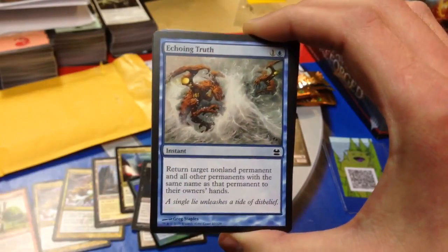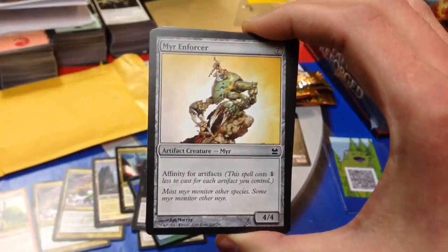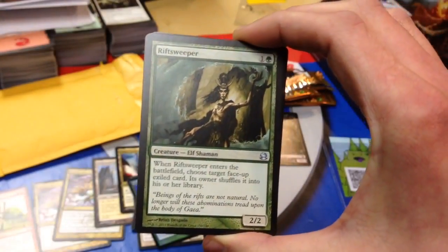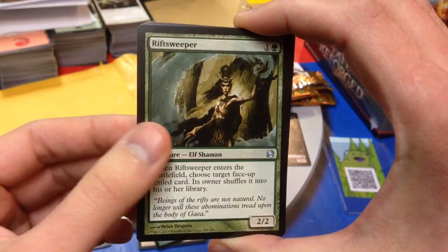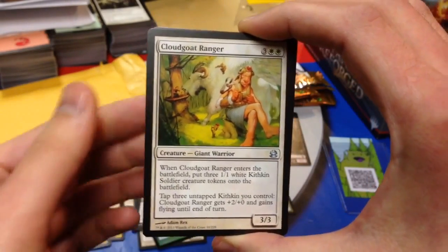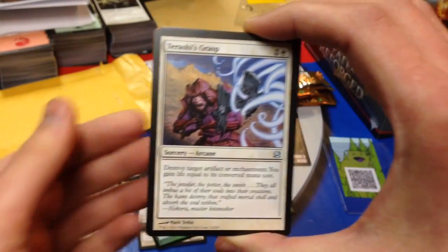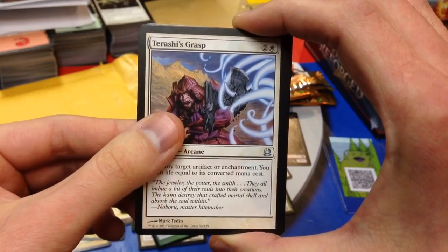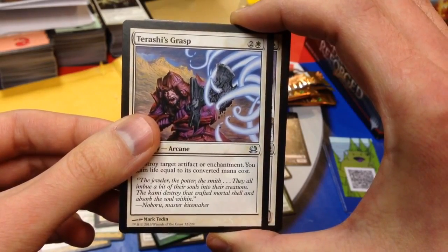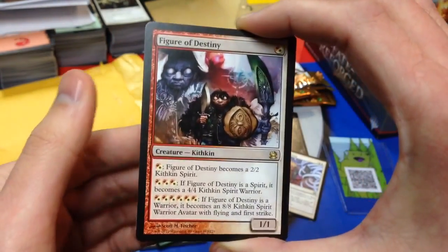Another Thallid, Shritty Dweller, Echoing Truth — love this card, wipes out tokens. Sanctum Gargoyle number 2, Myr Enforcer. First uncommon is a Rift Sweeper — great card, really great card. A Cloudgoat Ranger — famous card, used to be really good back in the day, still pretty good in limited. Tarashi's Grasp, destroys things with Arcane. And the rare is White — Figure of Destiny. Not a bad card at all, definitely playable, pretty powerful in Cube.